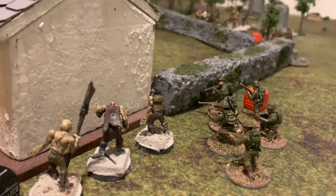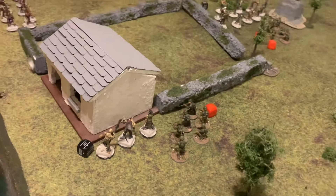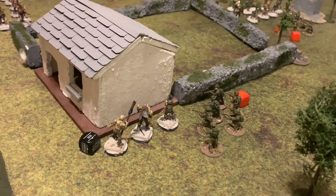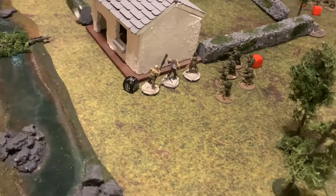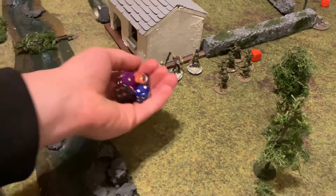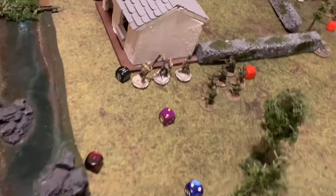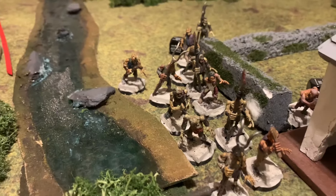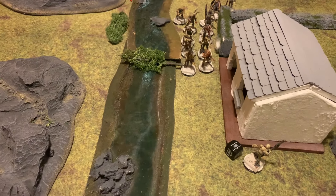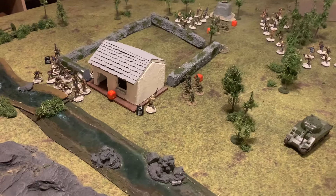Sam hops a squad of veteran GIs out of the compound, leaving only the machine gun squad holding the fortress. They try to clear the zombie squad but get just two kills. More zombies advance along the riverbank toward the hut entrance. An American dice comes up — the machine gun team tries to pass a horror check on an eight, fails, and goes down in the hut.